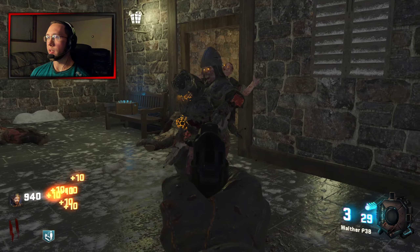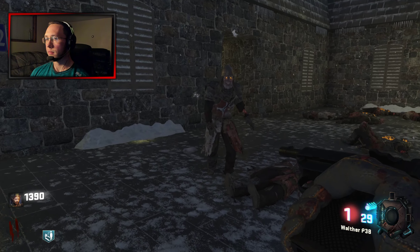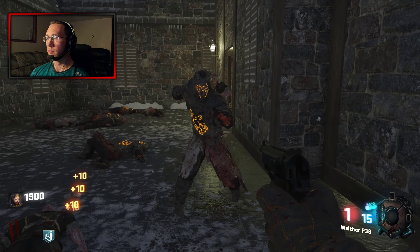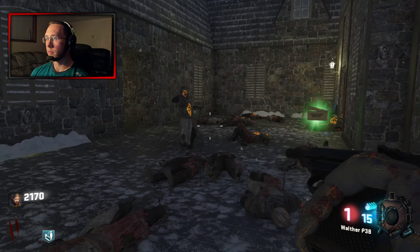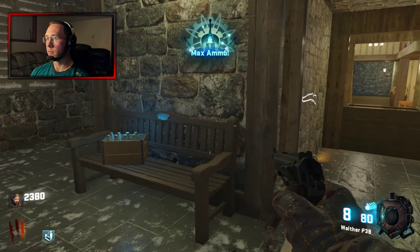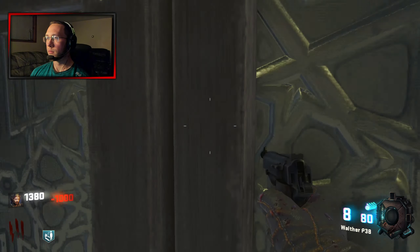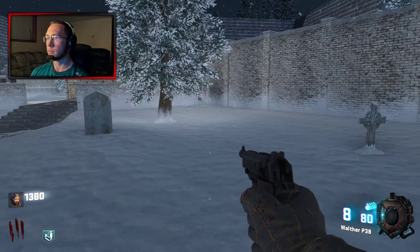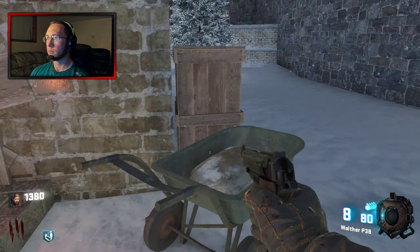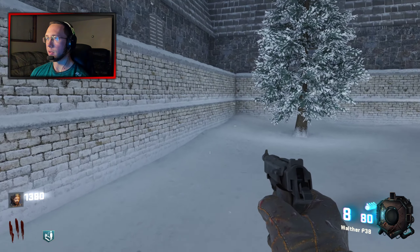We'll have to keep our eyes open for that shootable Easter egg. That number 5 looks suspicious already. There's a resupply the squad - free ammo. Very anti-capitalist. I think that's a shotgun - the Lutwaf drilling.